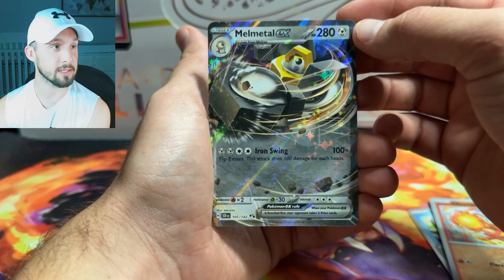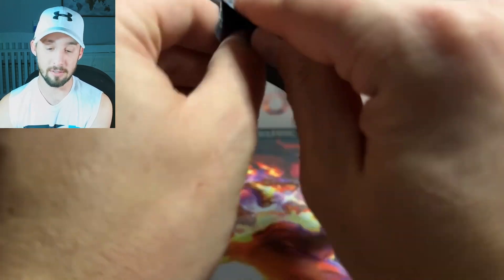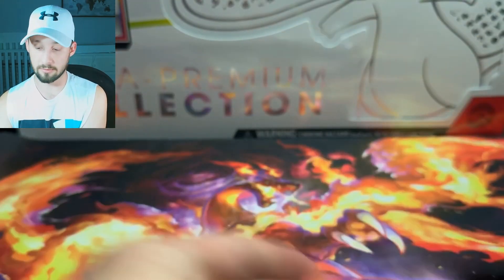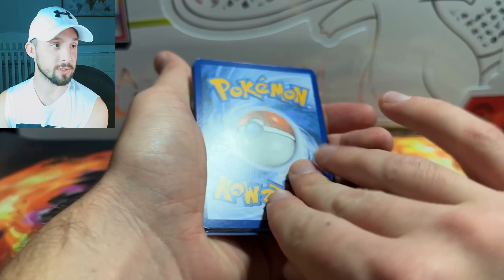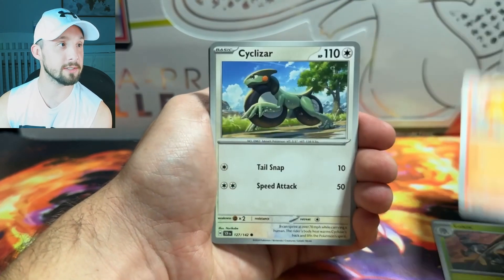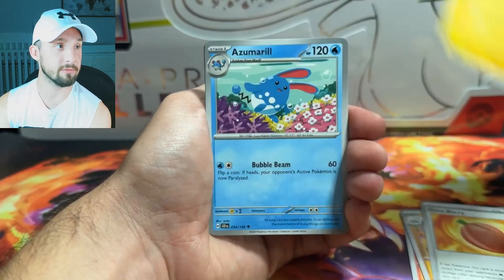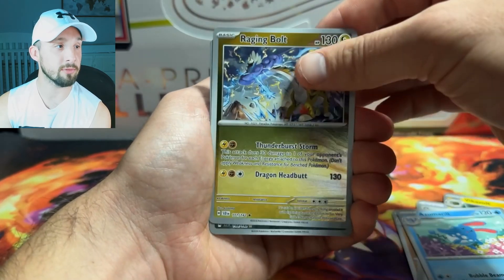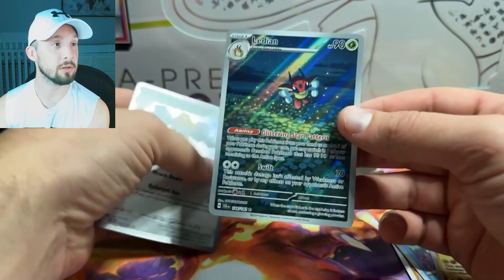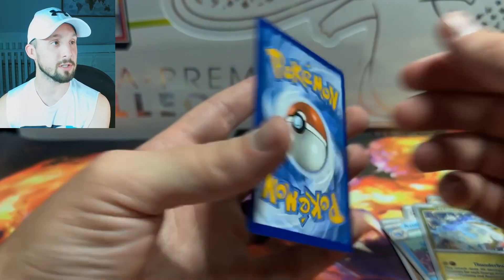Is that the third Melmetal EX that we have printed in Scarlet and Violet? Last pack of the first Build-in-Battle — Lapras. Will you hold the goods? I'm gonna go with water on this one. Fighting energy. We've got a Lokix, Tarkadet, Cyclazar, Medicham, Cyclizar, Pocaberry, Vicka Bolt, Raging Bolt Reverse — ooh, that's pretty — and a Lady Inn illustration rare. I like that a lot. I have a soft spot for Lady Inn.